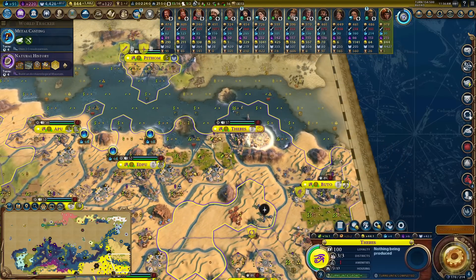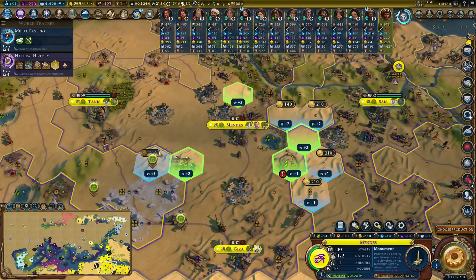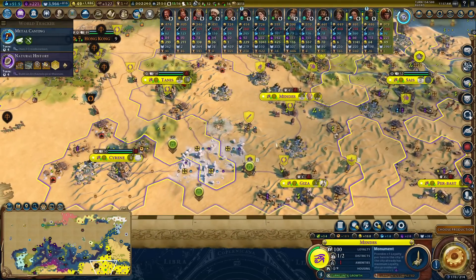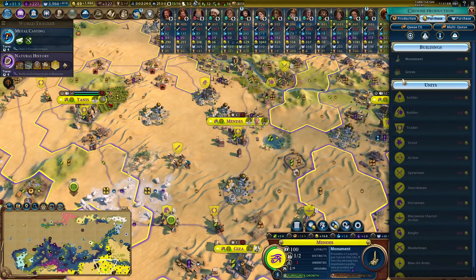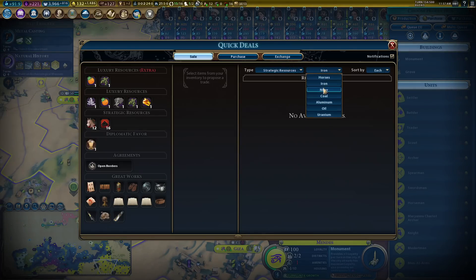More trade routes popping in now - we still have the opportunity to do this. Finally Moksha can build the first preserve. Let me just double check - this city doing this one, this city doing this one, this one will do this one. Okay, just making sure we've done these properly.